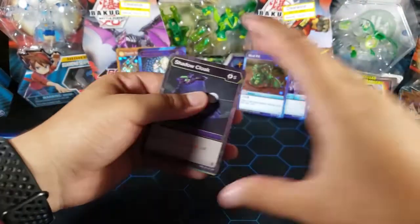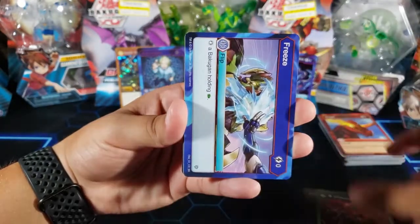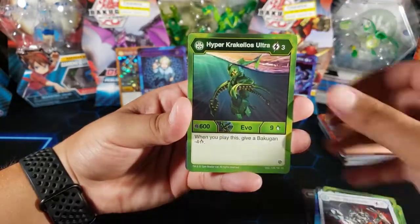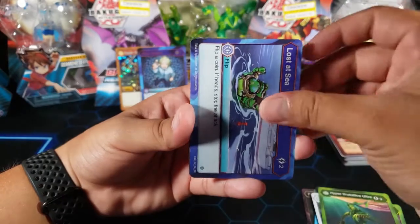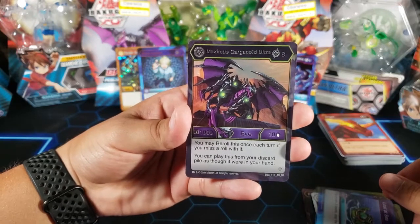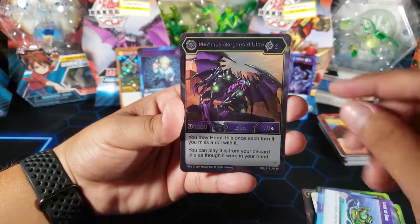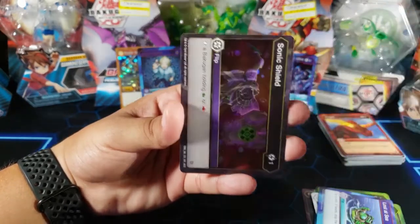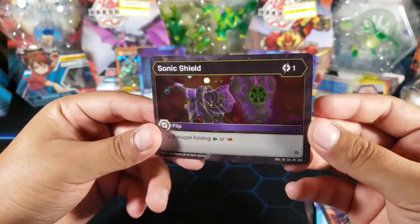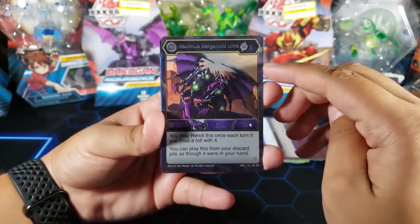This pack opening was amazing! Shadow Cloak, Diamond Webm Ultra, Freeze, Hyper Serpentes Maximus, Gortheon Titan, Mantanoid, Hyper Kerkeleus Ultra, Lost at Sea, Maximus Garganoid Ultra - which is an awesome rare, pretty awesome I would say, but I think I have a few of these. And for the last card we have Sonic Shield which is a common hex flip card.